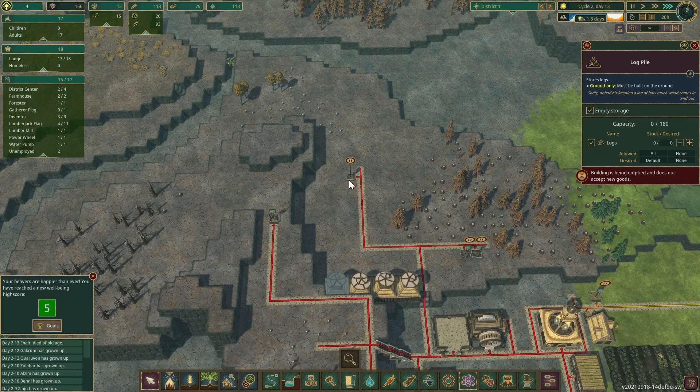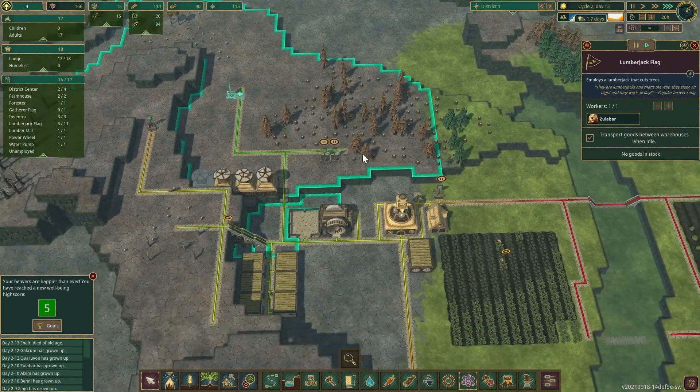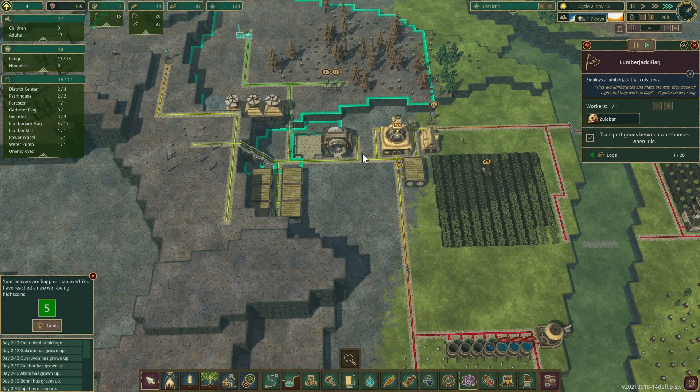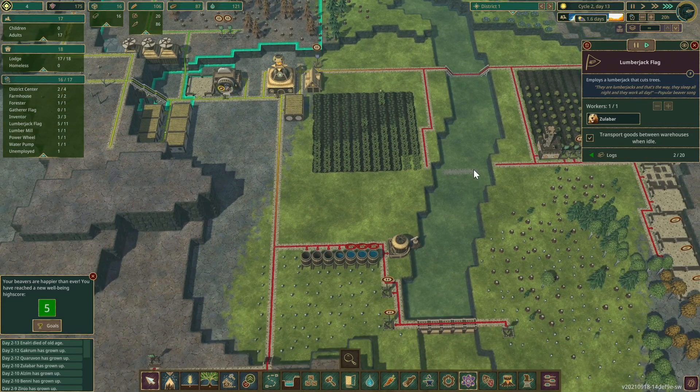Looks like there's a lot more trees over here, so I'll unpause that lumberjack so he can get all this wood. We're still doing okay on food, okay on water, one and a half days left, and there's still water in here. The pump has been running 20 hours, 7 days a week.